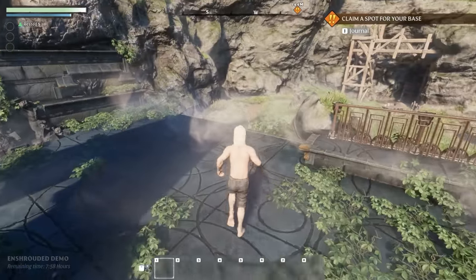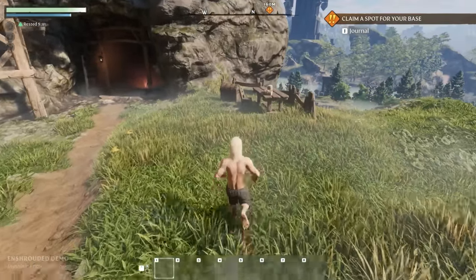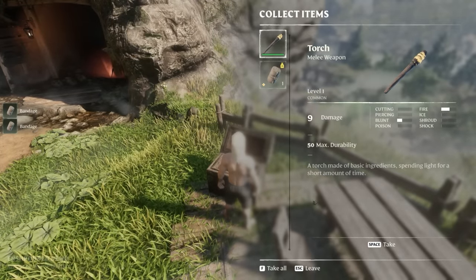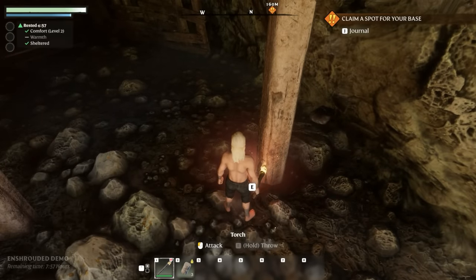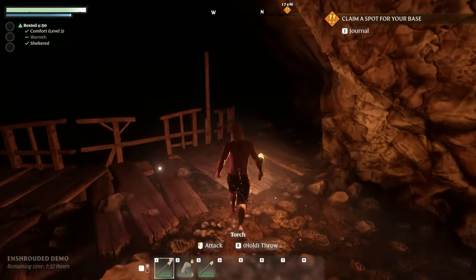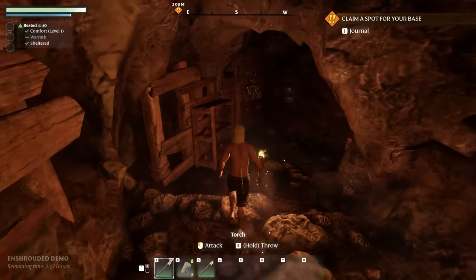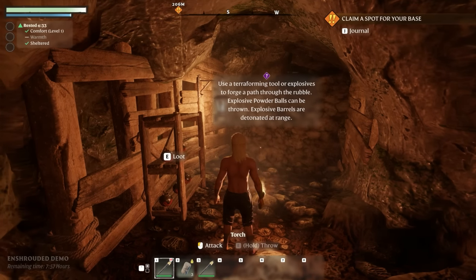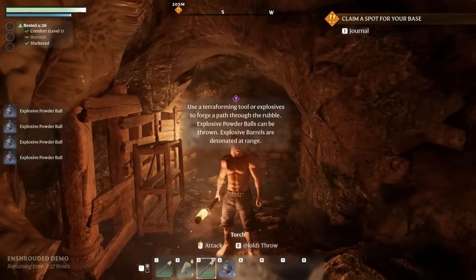Let's not just jump off the edge and die - maybe we'll go down over here. There's like a mine or something right there. Loot - bandages! I bet we're going to have to go through here in order to get down there. Oh, you should use a torch. This is super cool, there's like these little wisps. Going to light this one up - use terraforming tools or explosives to forge a path. Explosive powder balls can be thrown and barrels are detonated at range.